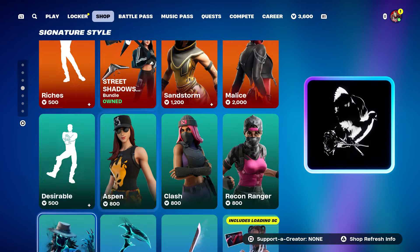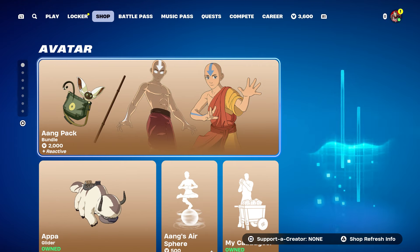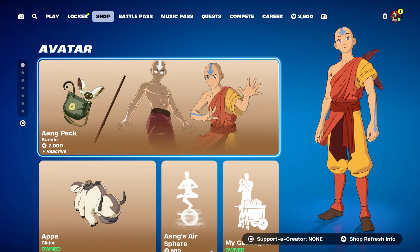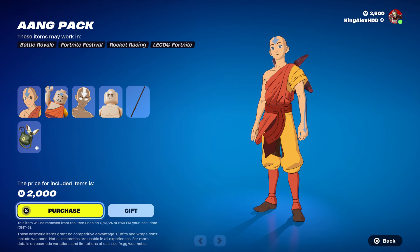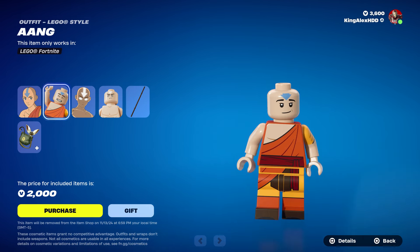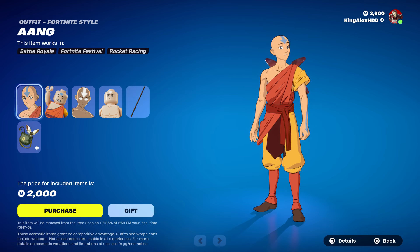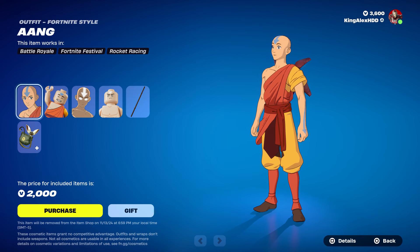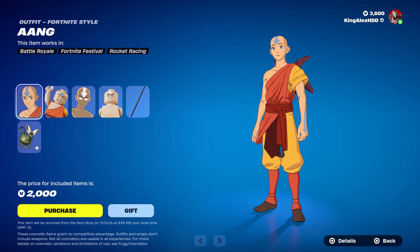In this video I want to let you guys know that the Avatar skin came back, which I'm actually really surprised about. We finally got him — he is now in the item shop. For anybody that wants to get him, you can now get him. You can also get the LEGO style from him, which is pretty cool. Last time this skin came out it was a long time ago — I think it was in April.